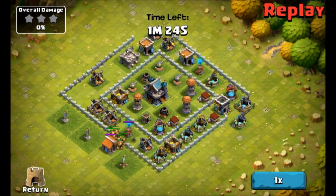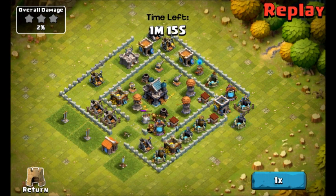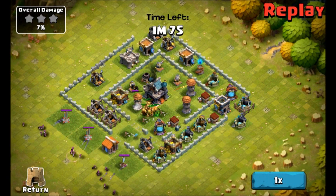I break in first through that bottom left wall. I use my bombers to break through the wall quickly and send them straight to the air defense as fast as I can, so I can get my fairy out and start healing those brutes.